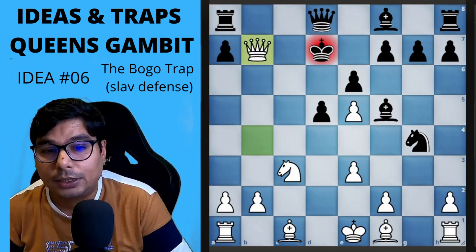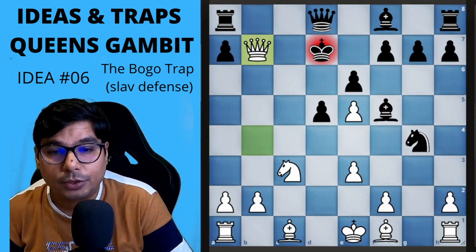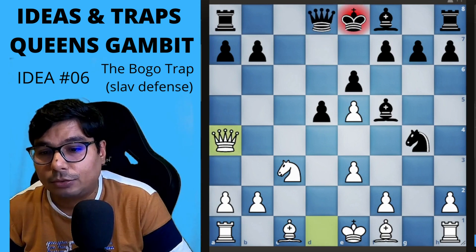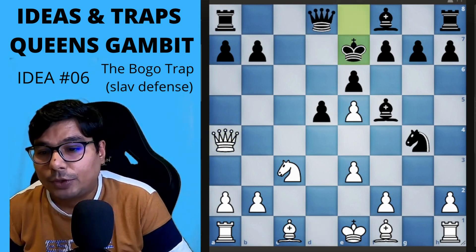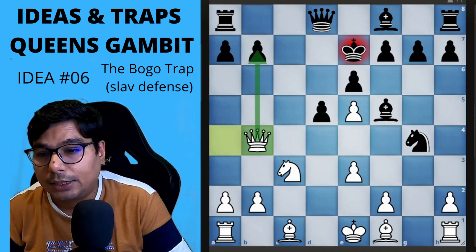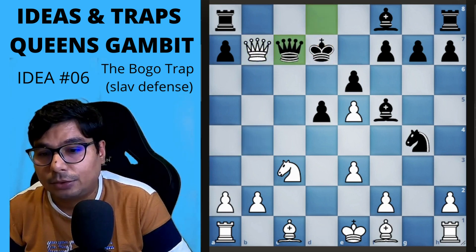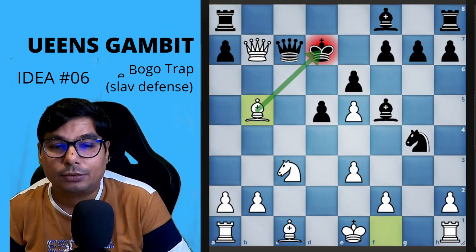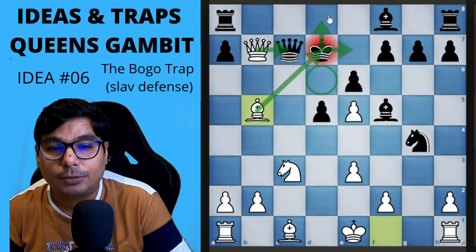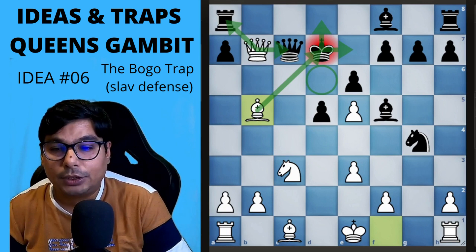If he doesn't go for the queen interruption and instead removes the check — say you've given the check, and he goes for a different move — at this stage you capture, go for a check, and you are attacking twice. He moves back, you capture with check, he comes in between, then you go for another check trying to push him down. He cannot come up, and if he goes down you capture the rook. This is the idea that helps you win in the Slav Defense.